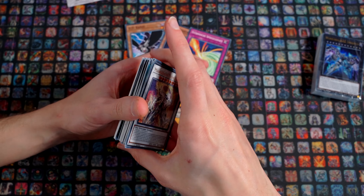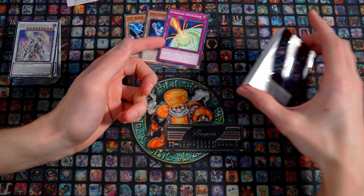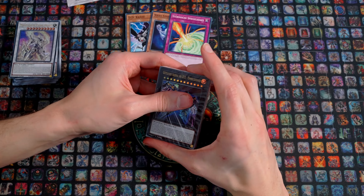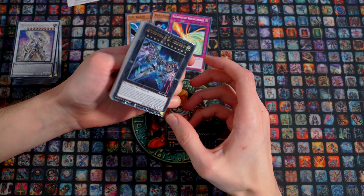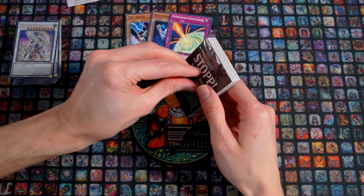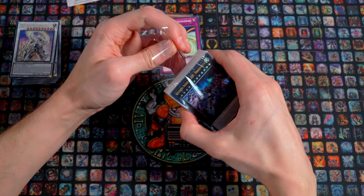I'd say the level is similar to previous sets, just adapted a bit to modern times. Back then they probably wouldn't have included these cards at this level, but with D.D. Crow and Stormy Mirror Force it's comparable. Let's look at the other deck now, which is of course immediately more noteworthy because it has Zeus in it.